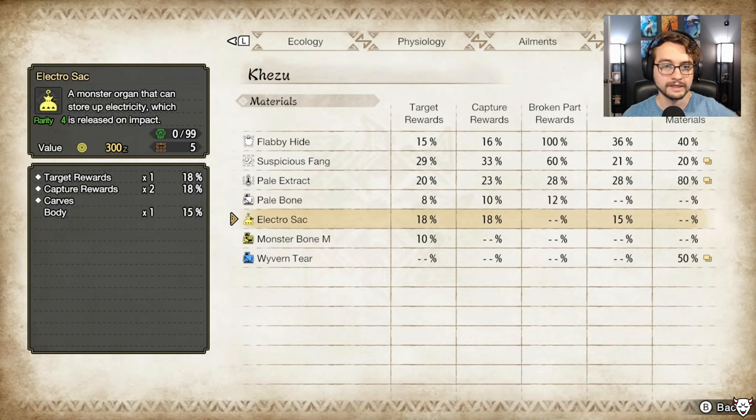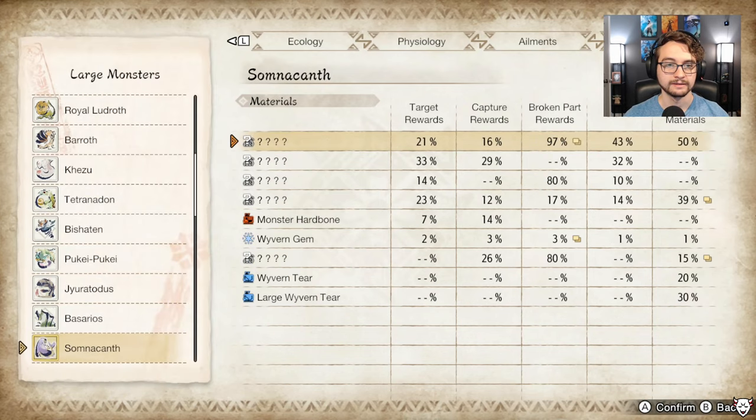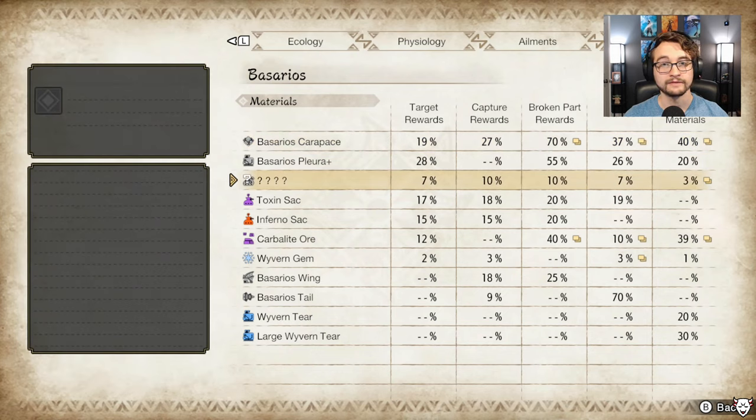Going into the materials section — if you're having a hard time finding a specific material, you can find it here. Say we need an Electro Sack: the right-hand side shows target reward is an 18% chance, 18% chance if you capture the monster, and a 15% chance to carve one off. The left-hand side gives more specifics — like when capturing there's actually a chance of getting two. If you haven't seen an item from a monster it'll show a question mark, but it will still tell you the best way to get it on the right side.